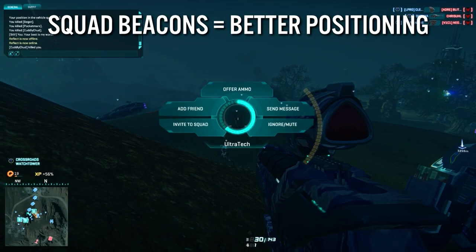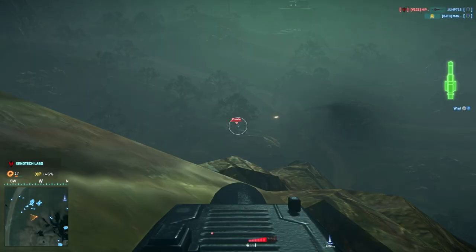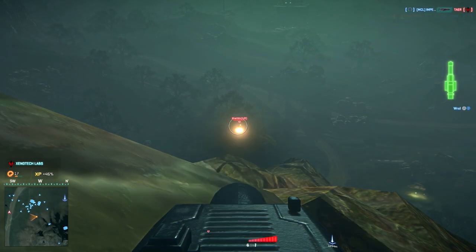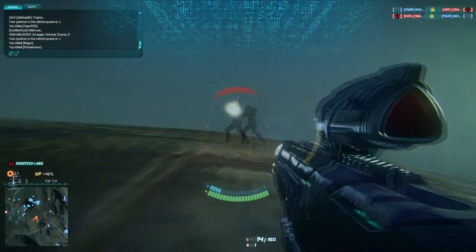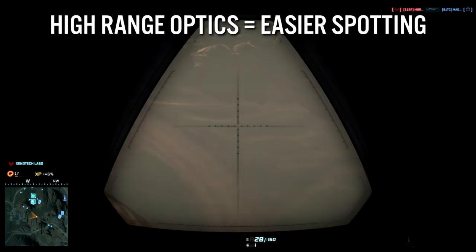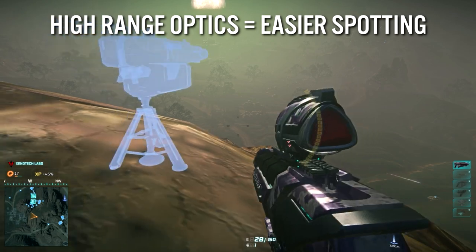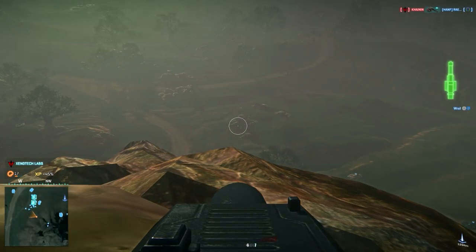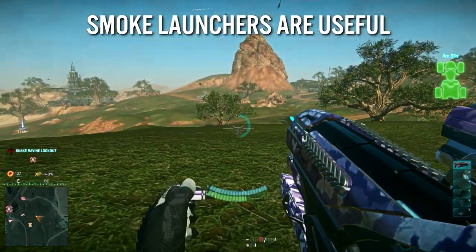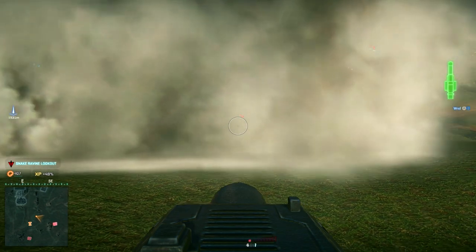Squad beacons are also a great way to reposition — invite a random person into your group, set a beacon down, then redeploy to a better location. Mark your targets often and repeatedly, as losing sight of a distant target is very easy, especially at night. You can equip high-range optics to spot targets more easily; if you can't spot while scoped, center your crosshair on the target, unscope, then press Q. Smoke launchers can be very useful at closer ranges where a tank can easily one-shot you — if the tank is in a cloud of smoke you can pull off a second shot before it finds you, and if your target is marked it will show through the smoke.